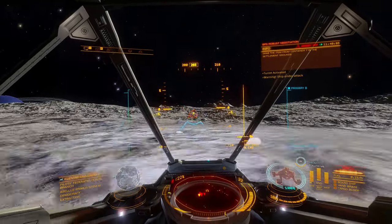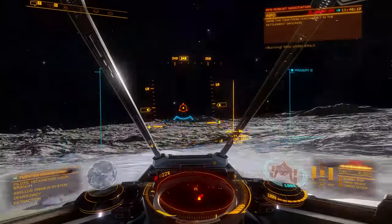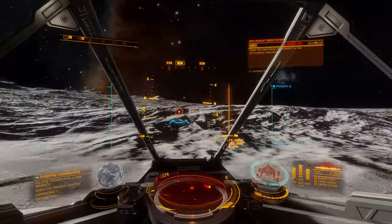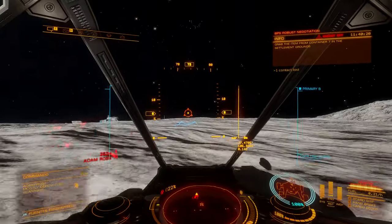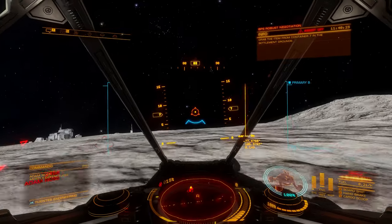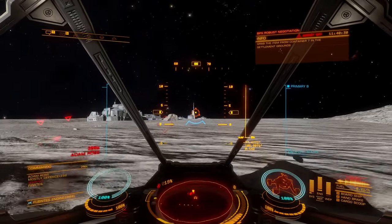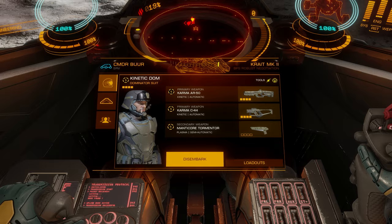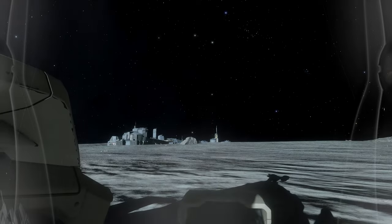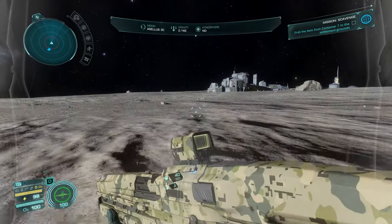I can just drive over the brow of the hill here and be away from small arms fire in fairly short order. There's a beautiful stark quality to this moon - it's in the Accellus Primus system if you want to find it. So I leave the SRV out of harm's way just over the brow of the hill. They'll have forgotten about me already at this point, but I'm about to give them a sharp reminder that I'm here.